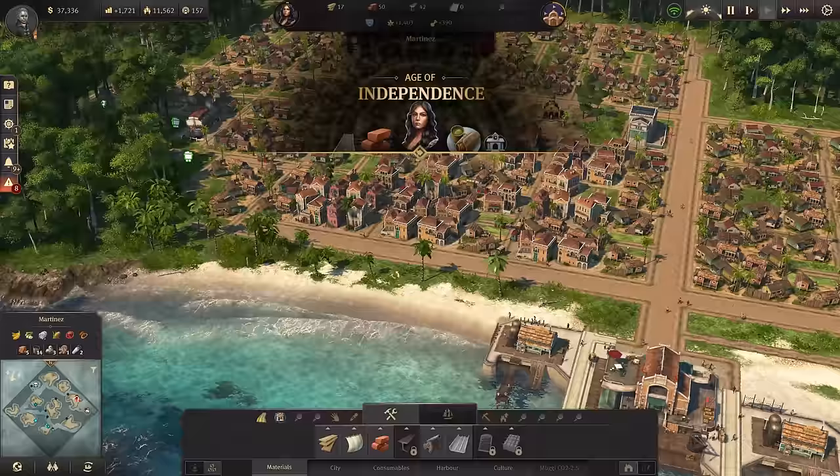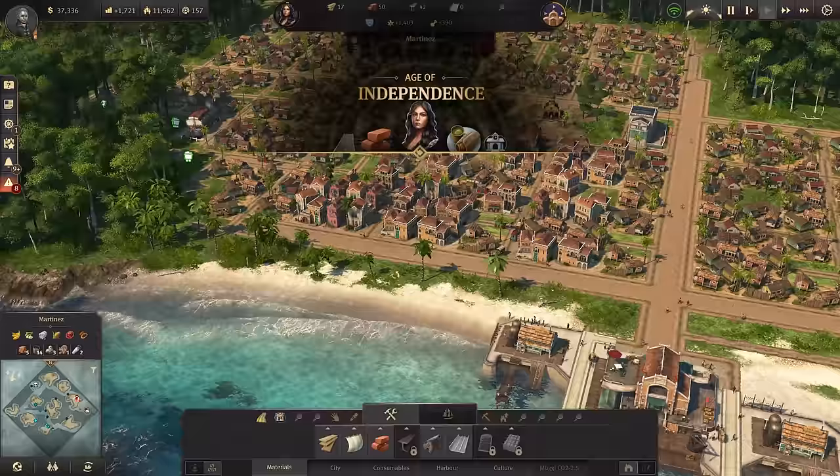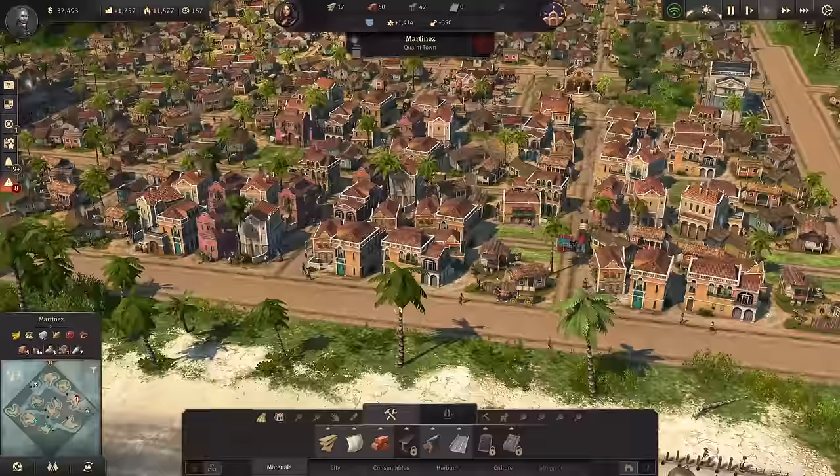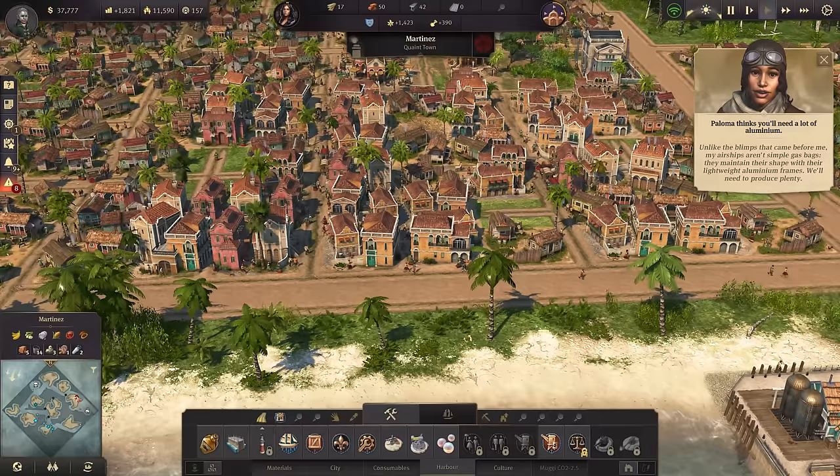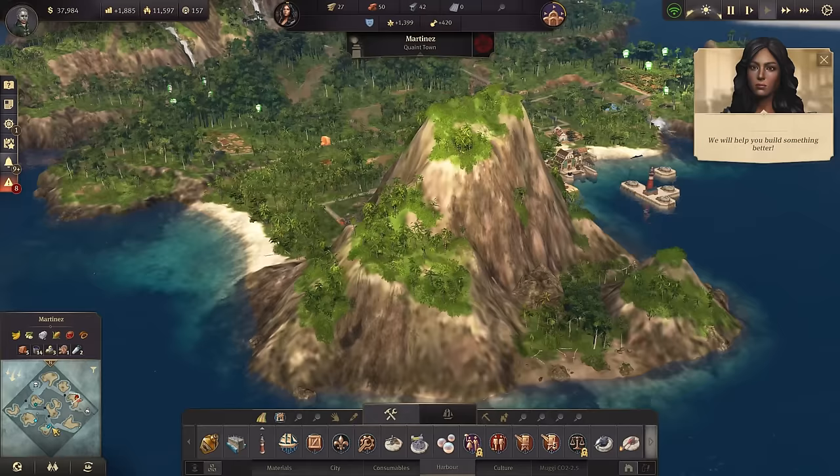The Age of Independence has started in Martinez! With that we've also unlocked aluminum production, which would give us airships. However, for airships it's way too early as I cannot afford them. We've also unlocked now the better harbor defenses - especially the mounted gun and the cannon tower. With 10 more obreros we will be able to build it. Let's go ahead and upgrade a few more.